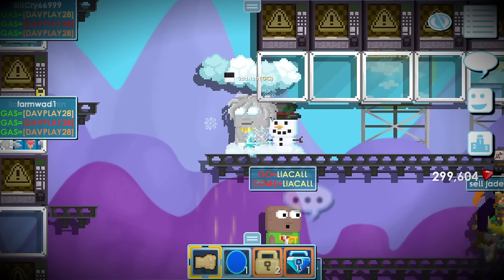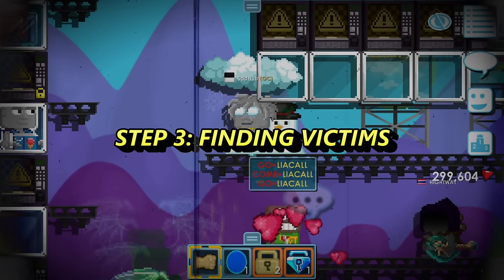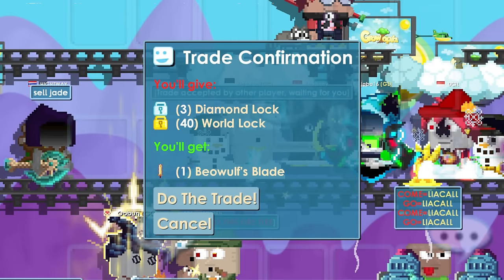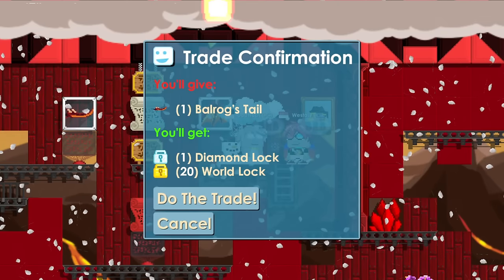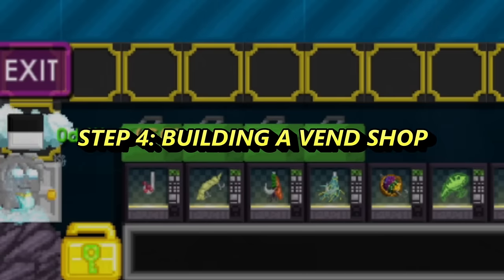With that out of the way comes my favorite part: Step three. The next step is what I call finding victims. When buying, always try to buy lower than the price you have assigned. I bought some items without using any techniques yet — I will save them for later. Step number four: building a vend shop.